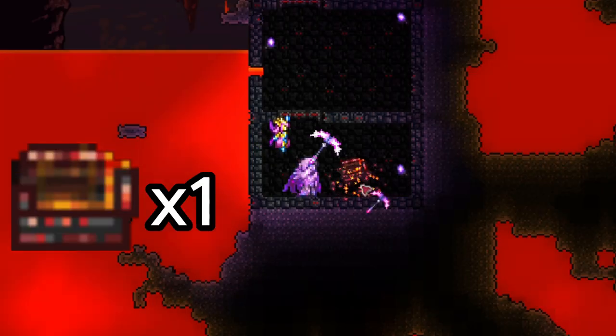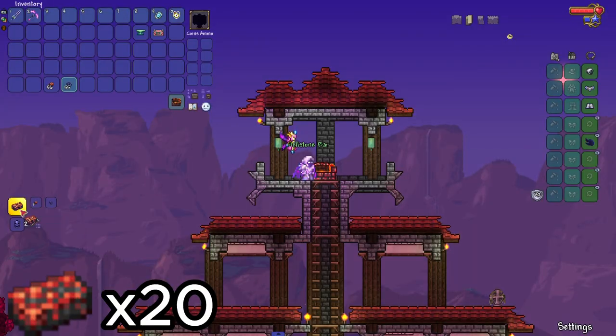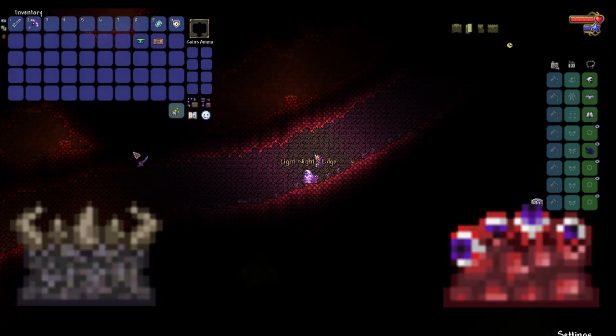Now go and obtain a Hellforge in hell. While there, get 60 hellstone and 20 obsidian, then craft 20 hellstone bars to craft the Volcano at the anvil. With those 4 swords, craft the Night's Edge at the altar.